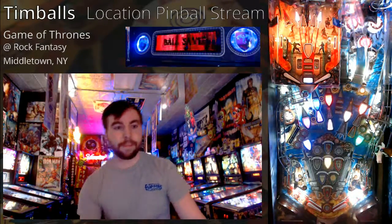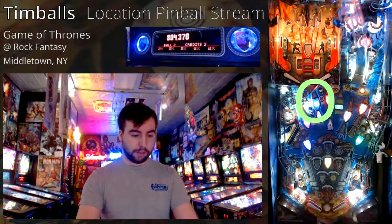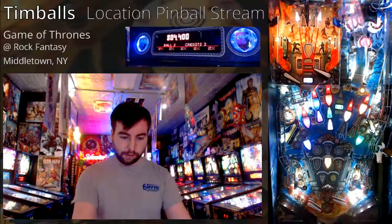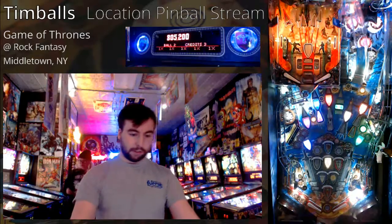You start out lighting houses. You can tell you're lighting houses because all the shield targets are lit in different colors, and the main shield at the bottom of the playfield only has one flashing mode. There will be drains, but since we're on 10 balls with extra balls turned on, they shouldn't be too big of setbacks time-wise. There's a shot to house Targaryen through the dragon shot, which is the blue shot, and we'll talk about the color along with the name of the shot every time. Until we shoot the center ramp with the white choose-your-battle target flashing, we will not be battling any houses — only lighting them.